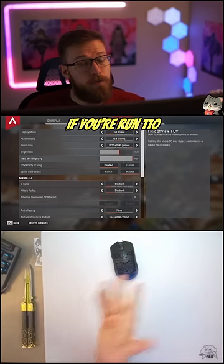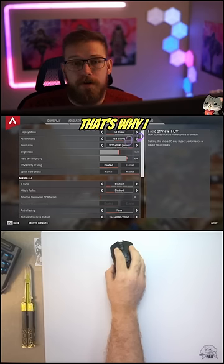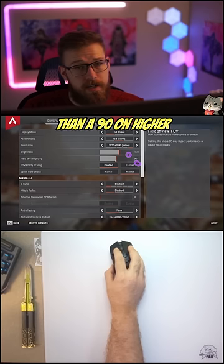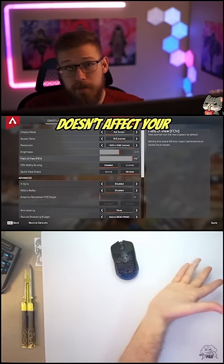On top of that, if you run 110 FOV on an older console or a low-end PC, you may actually lose frames. That's why I recommend on older consoles and low-end PCs a 104 FOV and not going lower than 90. On higher-end PCs, I recommend 104 up to 110, as long as 110 doesn't affect your mid and long range fights.